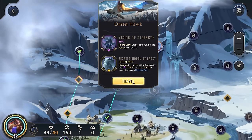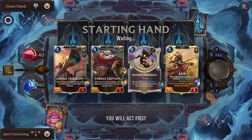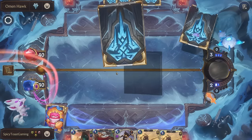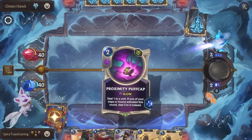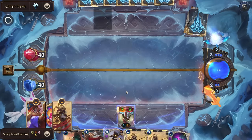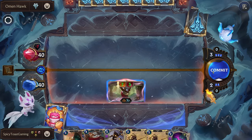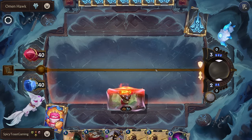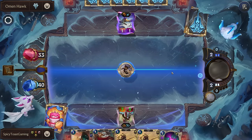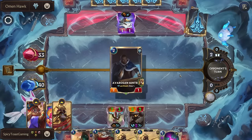Omenhawk and Secrets Hidden by Frost. Let's re-roll all of these — we just want to have our Nora. Once again, did not draw our Nora. We're now going to drop our Monkey Business — that way we'll get a monkey next round.